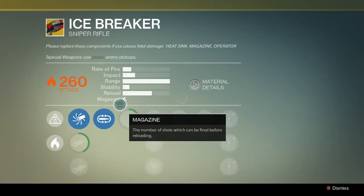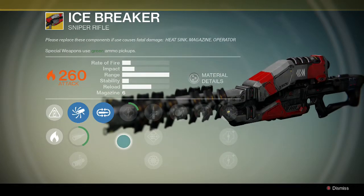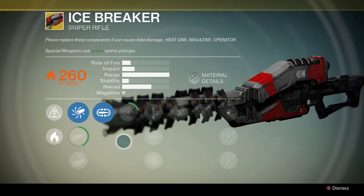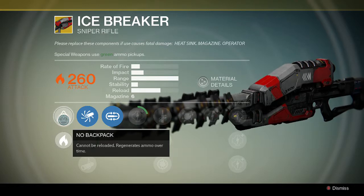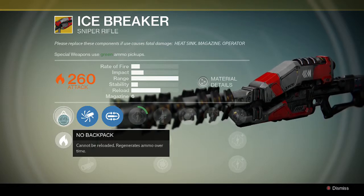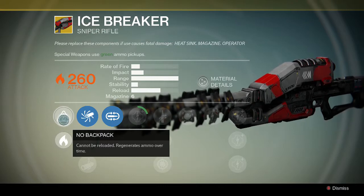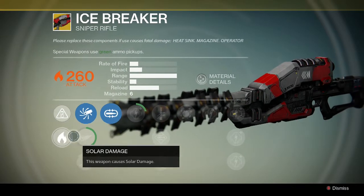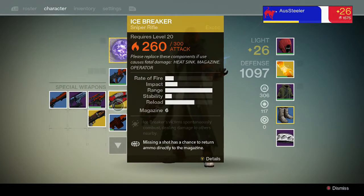Firstly, the Icebreaker Exotic Sniper Rifle. Got this from a Legendary Engram — kind of surprised. It is amazing. Best thing about it: you don't need to reload it; it regenerates its own ammo over time. It has a magazine of 6, so you've got a few shots. Generally I fire 2-3, and by that stage it's generated another one. Does solid damage. And it's going to max out at 300 damage once I get it done. Pretty cool.